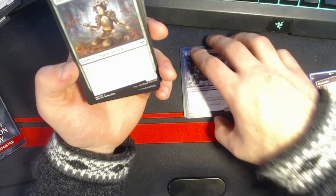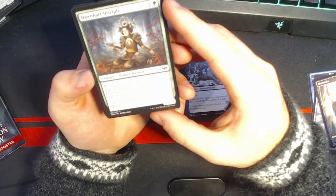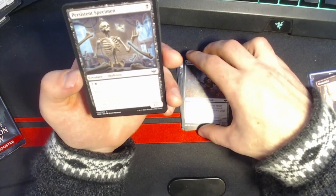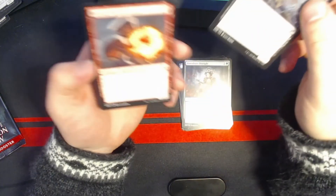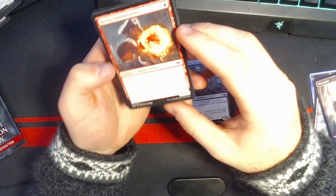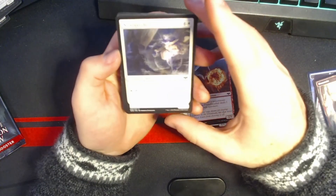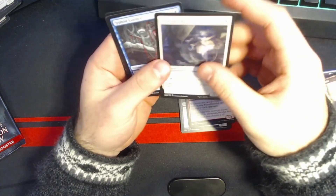Desperate Farmer: three mana, 2/2 black with lifelink. Whenever another creature you control dies, transform it into a 4/3 with lifelink. That's pretty good — I think the first kid I played had one of those; it's pretty annoying. Dawnheart Disciple: one and a green, 2/2. Whenever another human enters the battlefield under your control, it gets plus one, plus one until end of turn. Persistent Specimen: one black, 1/1 — for three mana you can return it from the graveyard to the battlefield tapped. Kessick Flame Breather: one and a red, 1/3. Whenever you cast a non-creature spell, it deals one damage to each opponent. Nebelgast Beguiler: five mana, 2/5 — for one white mana, tap it and tap target creature.